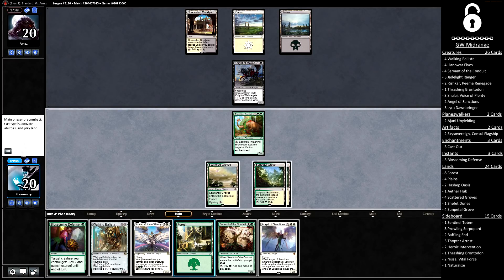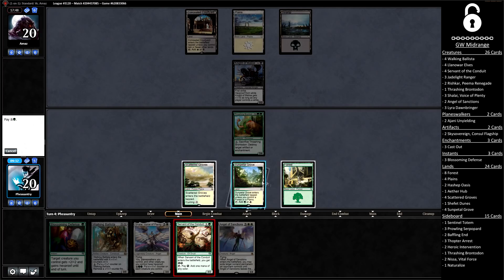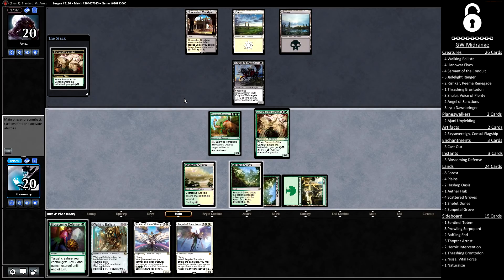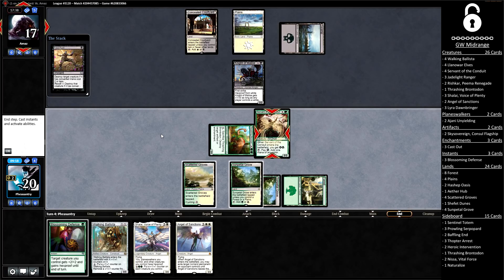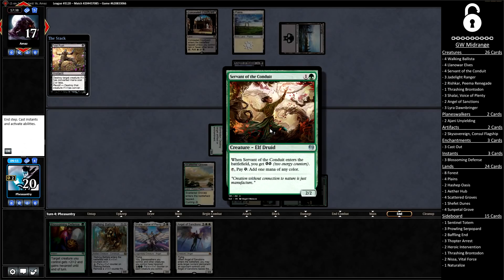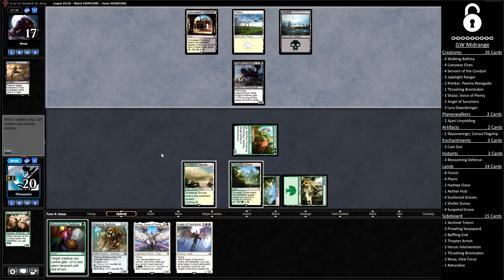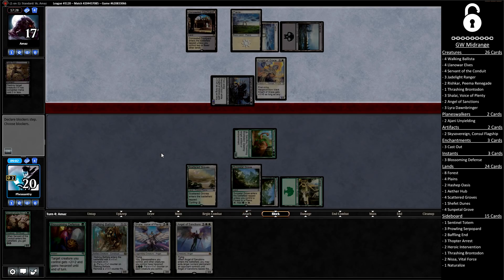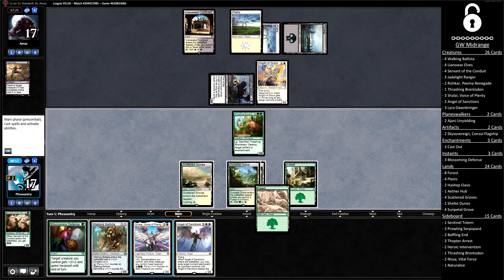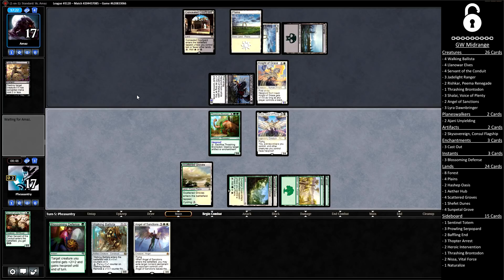We could play out Shalai here, but if we can play Shalai with Blossoming Defense backup, that could be a real problem for our opponent. Since we're not under any pressure, I'm going to run out the Servant of the Conduit. Whether to attack or not is interesting — I am going to go for it, though it's not really clear who's the beatdown here. I'm actually going to let the Servant go to removal — if we draw a land, we can Shalai with Defense backup next turn; if not, I'll just Shalai anyway hoping they don't have more removal. The opponent has the second Knight so they get all the value of both going. We did draw the land, so now we get to hold up Blossoming Defense with Shalai on board. Shalai is sticking and we just pass the turn.